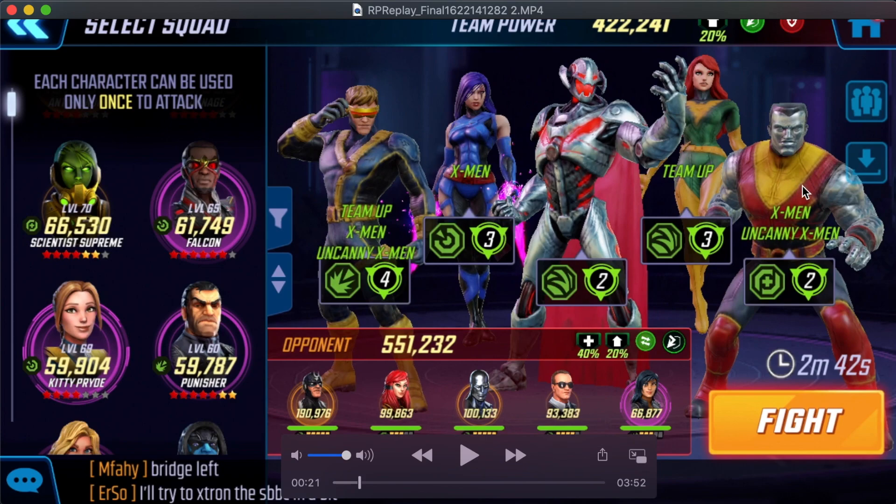Cyclops is still gear tier 12, Psylocke is still gear tier 9, Ultron and Colossus are still gear tier 14, and Phoenix is of course remained at gear tier 15. The enemy team this time has a much bigger Black Bolt and Surfer than the previous fight I recorded. Yo-Yo is a little smaller, but overall the team is much bigger than last time and we're punching up 30% rather than 12.